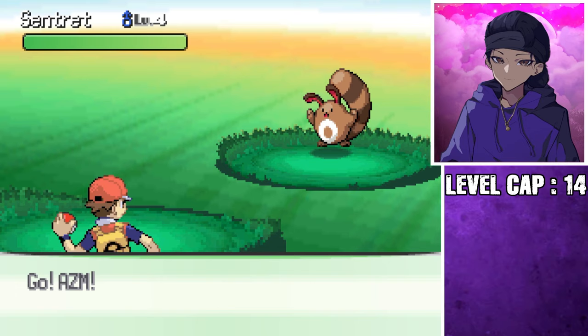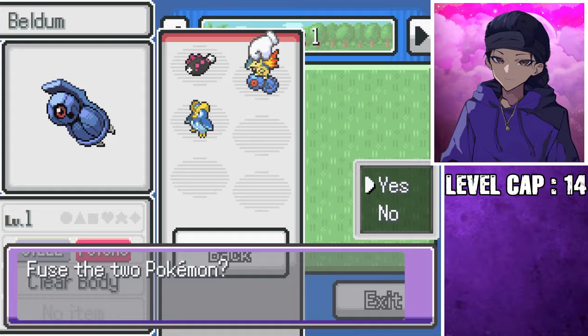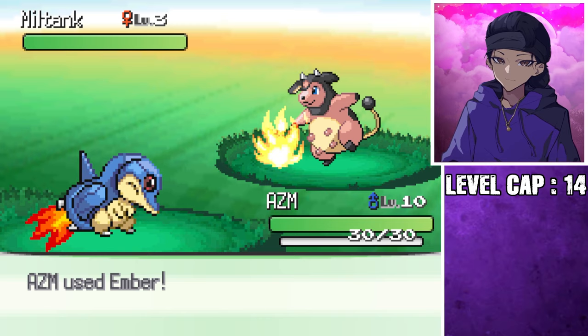I feel like a Sentret should be here. Oh, don't worry — the game is definitely randomized. And after getting our hands on the DNA Splicers and catching ourselves some fusion material like this Prinplup, it was time to play God. Here we go. Our first fusion is... oh wait! That's so cool! It's like he's got a jetpack on his back! Oh my god!